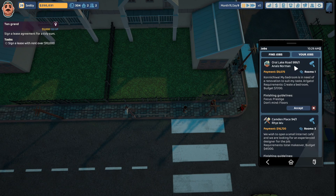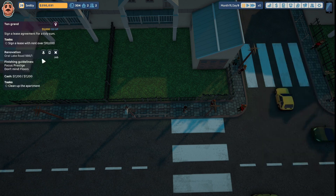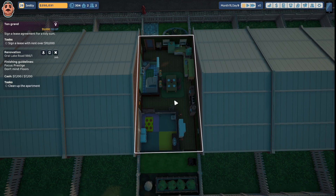We are gonna take this job for Anaya's Norman at Oral Lake Road 986. 'Konichiwa, my bedroom is in need of a renovation to suit my tastes. Arigato.' The requirements are to create a bedroom; the budget is $7,200 and the payment would be $9,075. They want us to focus on prestige and they don't mind the floors. Let's accept that job and head on over to Oral Lake Road 986.